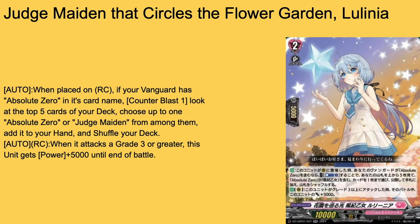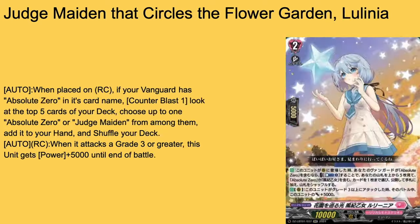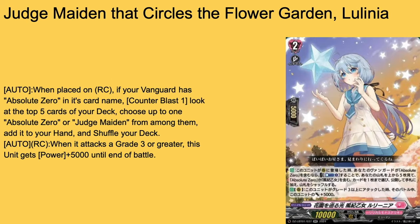Then we have Judge Maiden that Circles the Flower Guard on Lulina, grade 2 with 5k shield and 10k base. Auto when placed on rearguard circle — if your vanguard's Absolute Zero, Counter Blast 1, check top 5 for one Judge Maiden or Absolute Zero card, add it to hand. So you can either add another toolbox card, your Persona Rides, Corral, or the best grade 1 in the game — I firmly stand by that statement. Auto rearguard when she attacks a grade 2 or greater, she gets 5k power for that battle — a 15k swing. I much prefer the rearguard kill, but she's solid on the left column, 3-of.